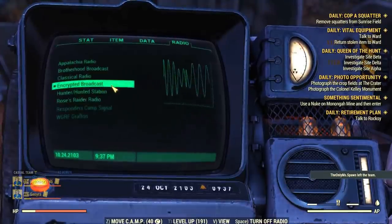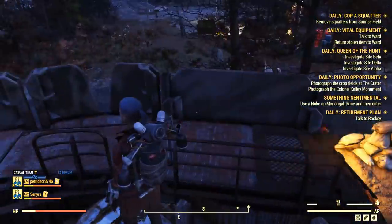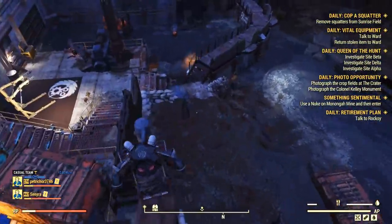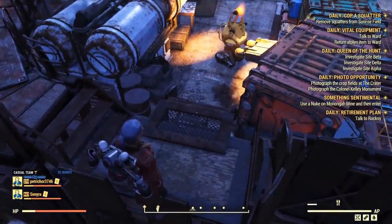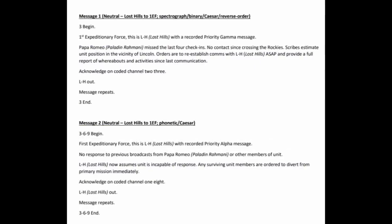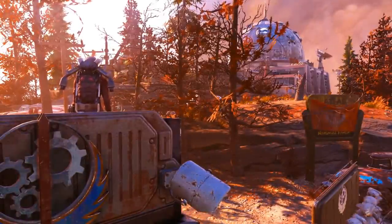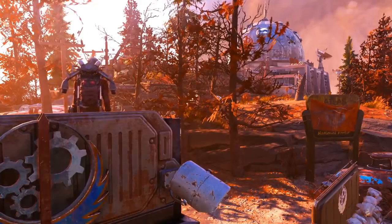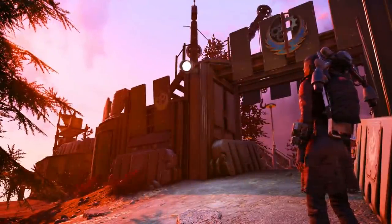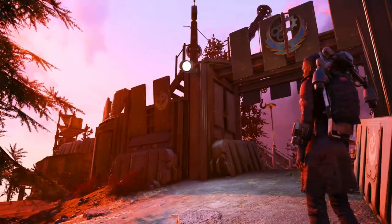Data miners have already decoded most of the radio signals, including the encrypted one, which is now displaying keywords instead of a beep. The radio messages basically report the Brotherhood's expedition progress to reach Appalachia. Feel free to stop the video and read the decrypted messages if you want to know all the details. A few days ago, Bethesda enabled a brand new mission — the very first one for the return of this faction. It's called Breaking Radio Silence and you should be able to see it in your side quest list the first time you log in after Update 22 goes live.